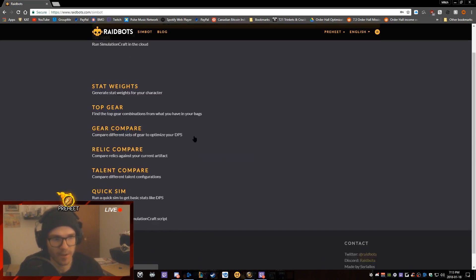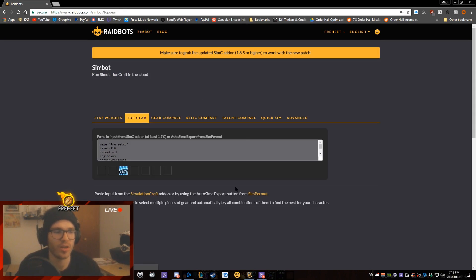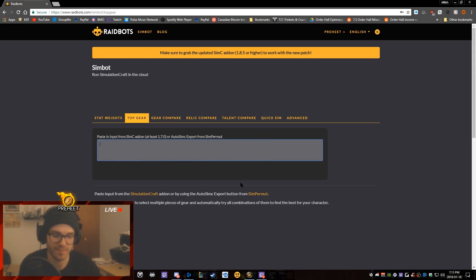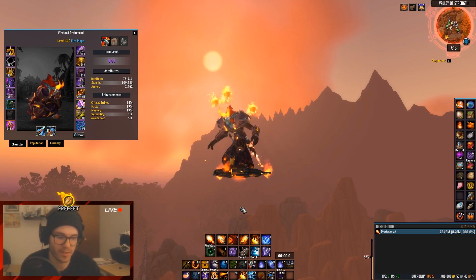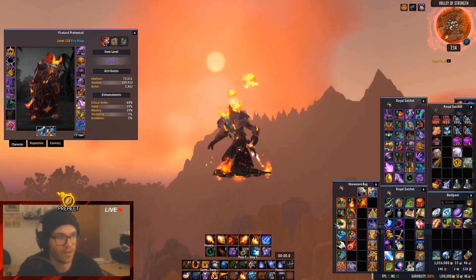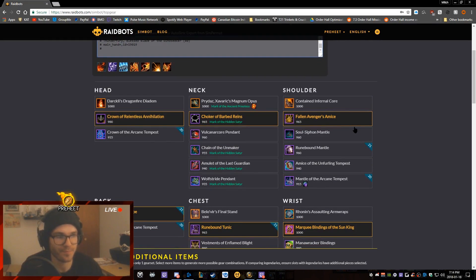Let's get into the Top Gear portion. Top Gear is really cool — let's say you get three upgrades one night and you're replacing a tier set piece but you want to figure out where to mix and match. Top Gear is the place to go. Again, we go into /simc, get that information, come back to Raidbots and paste it. It's going to spit out all of the gear you have in your bags organized by slot.